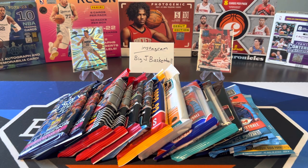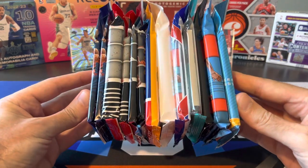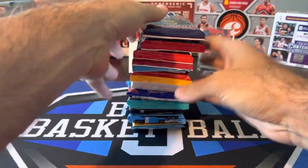What's going on, ballers? Thanks so much for tuning in again, and welcome back to another Big J Basketball Box Break video. Today we are going to close out the week with some random packs, and we are doing all cellos, hanger packs, fat packs, whatever you want to call them. We got a stack of 13 lucky packs here that we're going to open up today and see how we do. Let's take a look at the packs we got.